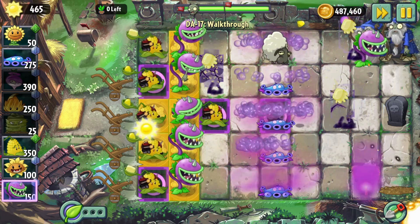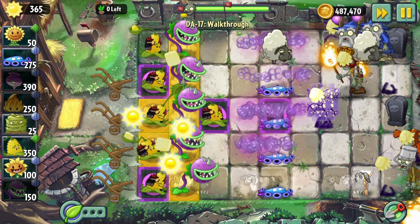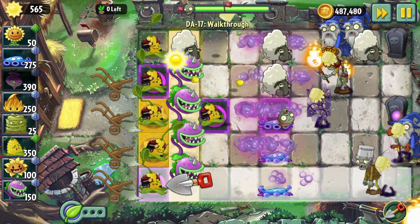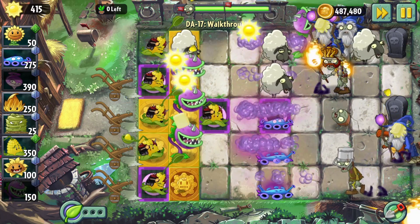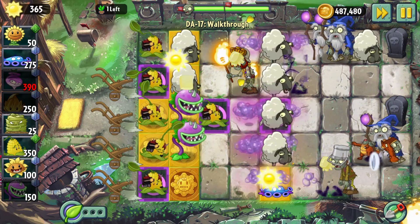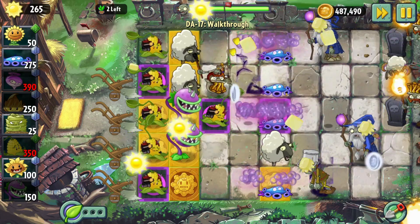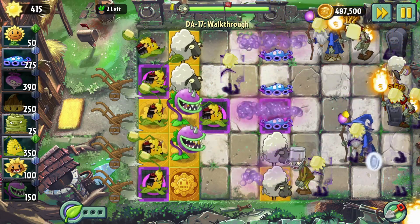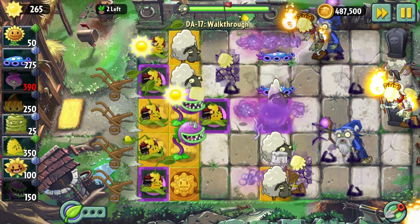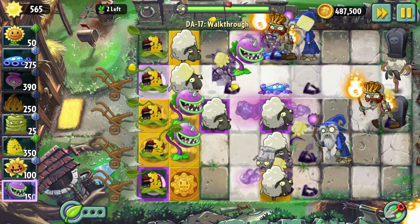I'm gonna need to assassinate some wizards with Chomper. He got the wrong guy — now I can't dig that up. The top row might be in trouble; I need to dig up this Chomper to help out. What did you even eat, my dude? Okay, all that's dug back up. I wouldn't mind getting more plant food right about now. I dug up that Chomper too soon. I'm really struggling to keep it together with the wizards here.